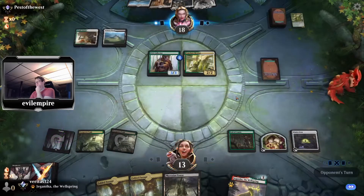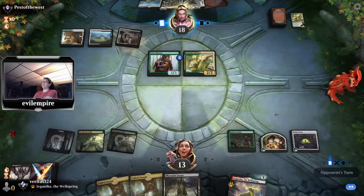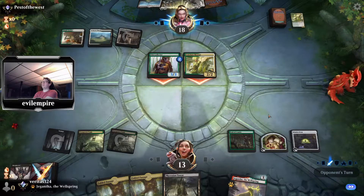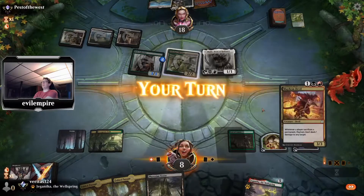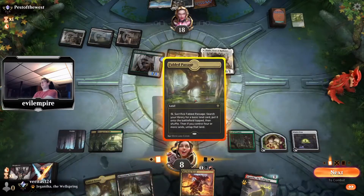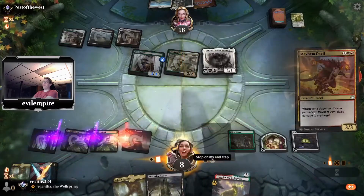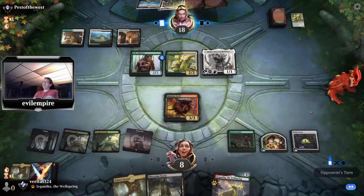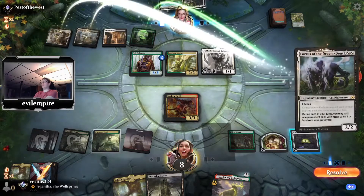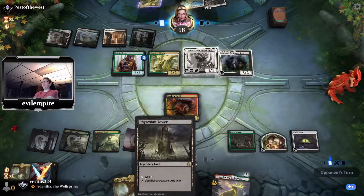It's either Jagantha or the Oven — play the Oven since we're not casting Jagantha next turn anyway. We're already at 13, good gravy. Take it down to eight with their Shalai, Dean of Radiance. The problem with Devil here is I need the red off the Fabled Passage, so I can't do creature plus land. Opponent had a pretty busted draw and I wasn't able to disrupt it effectively with Thoughtseize. Not sure if Pelt Collector was the right take.